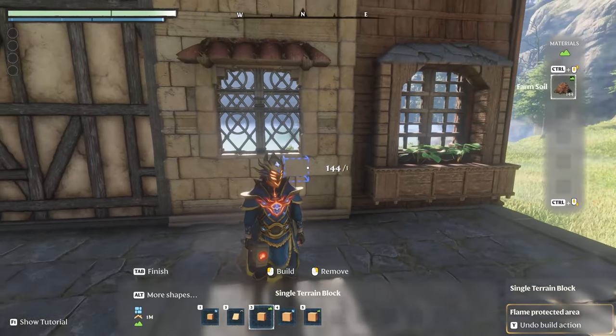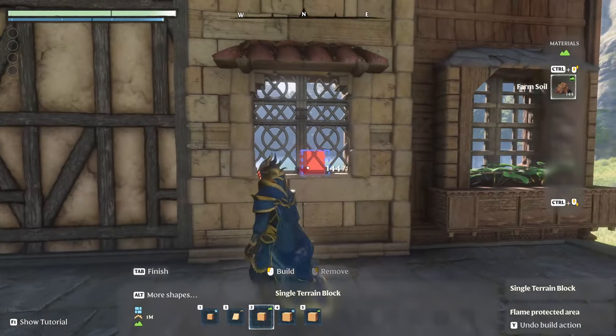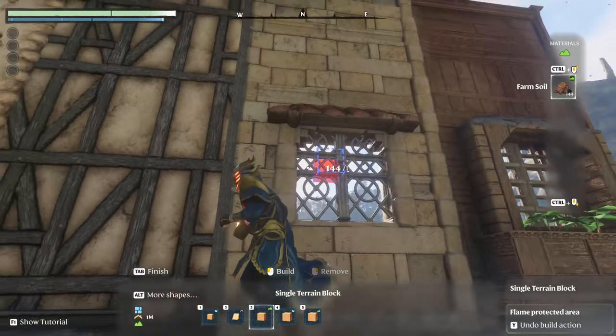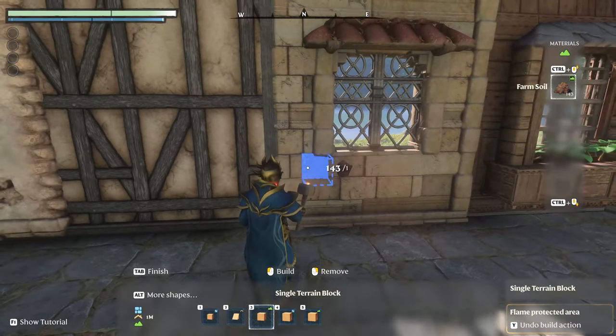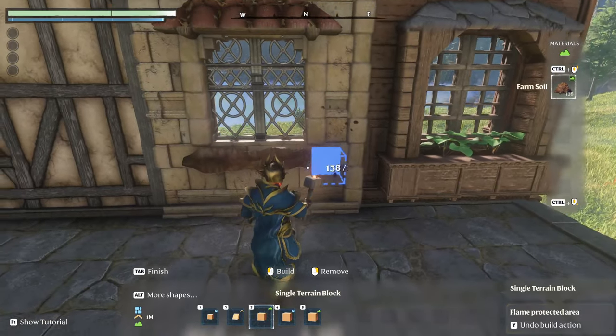Let's move over to the next one. This is the second window that we will make a flower box for. Just like with the basic wooden ones, the iron windows work extremely well to overlap — you get this really great pattern in the center. Anyway, let's place some farm soil just like we did for the first flower box.